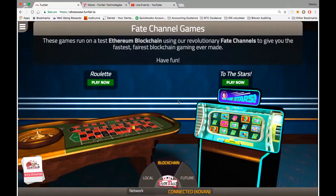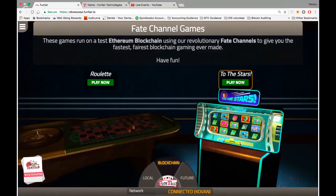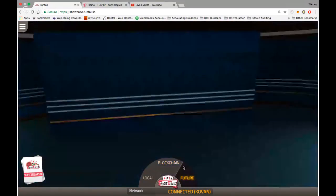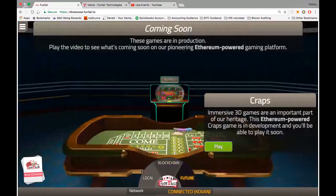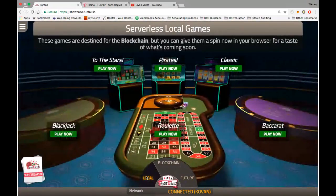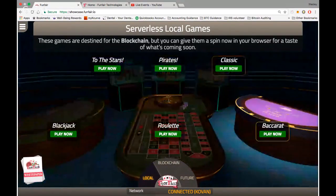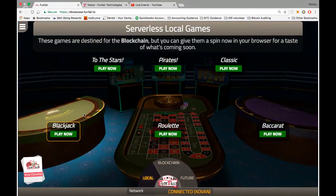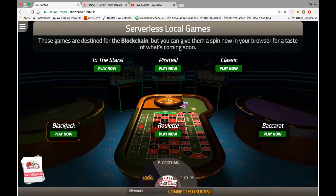Right now it looks like they've got a new game called Roulette. Last time I checked out the showcase, they only had two of the games. We can play both of them if you guys want, just to check them out. We can see here also they've got some future games, some things that they're going to be coming out with soon. They've also got local games - these are ones that actually aren't on the blockchain yet, so they're not on the testnet environment, but those should be coming soon. I was playing the blackjack the other day and just got completely into it, so I can't imagine if I was actually playing with real tokens.